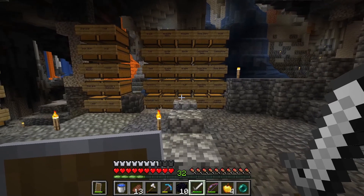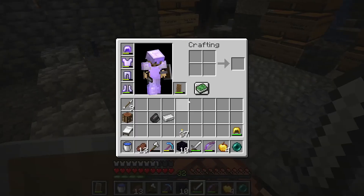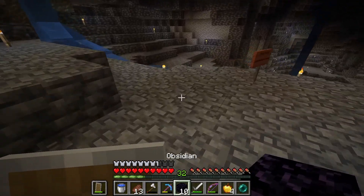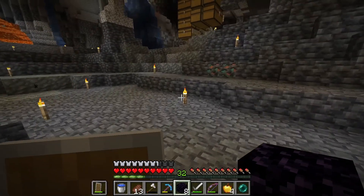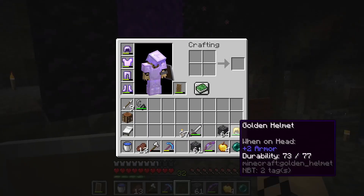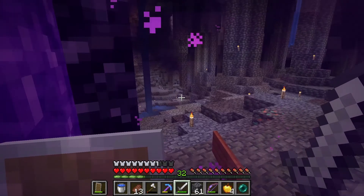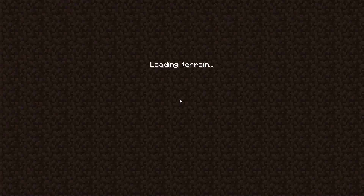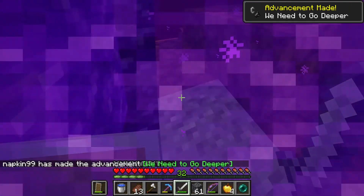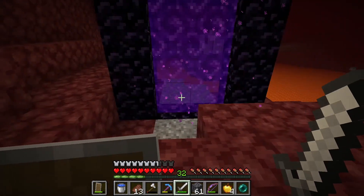Next up, I want to get a temporary mob farm set up on the surface. But the design I want to use requires a little bit of quartz, so we're going to have to go to the nether. So we're just going to set up a little temporary portal over here. So if we light this and we put on a gold helmet so that we're safe from piglins, we're going to hop through, hopefully not die. Number one tip: never move from your portal until the nether has loaded in, in case there's gravel like that, because that could have been dangerous if that had nothing below it.